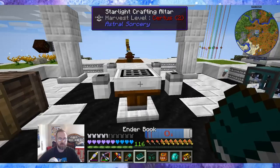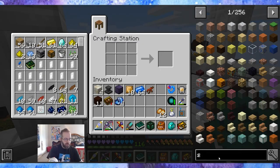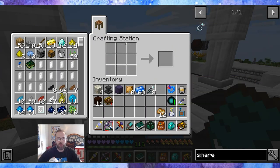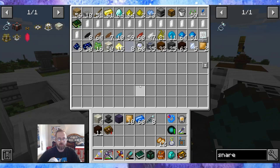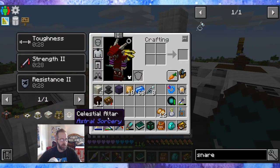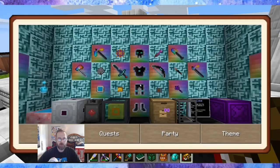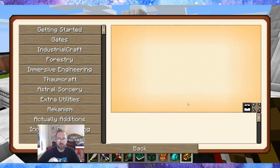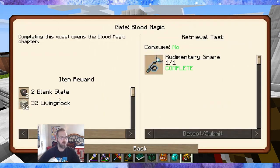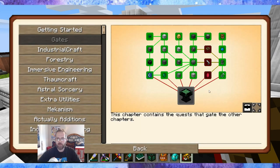Using the snare to open up the gate — there we go, we have the gate now open. We got snares and we have the gate open to Blood Magic. Nice — we get two blank slates and 32 living rock as a reward. I like that.